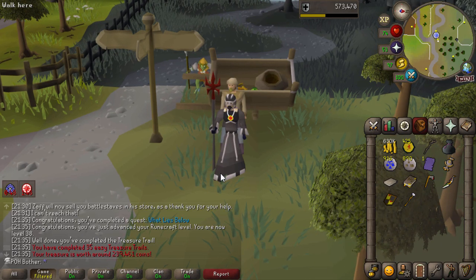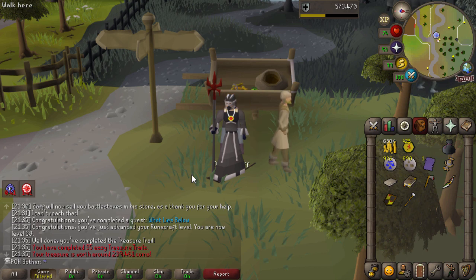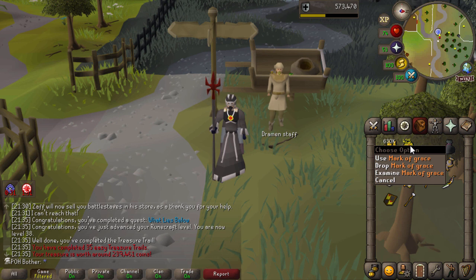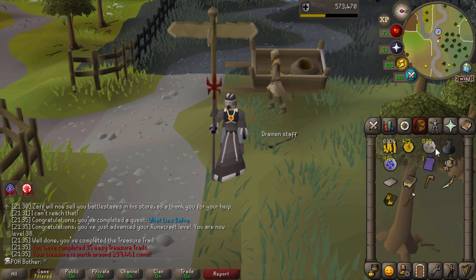One thing I've been debating is the Dramen staff - I think it's time to just drop it. I got it and planned to keep it forever, but I just don't think it's worth the inventory space and I can't bag it. I can death pile, go to Entrana and get another. Until I get fairy rings I can't justify keeping it on me all the time, and even when I get fairy rings I'm not sure I'd want access to them constantly. So for now I'd rather save the inventory spot. Goodbye to the Dramen staff.